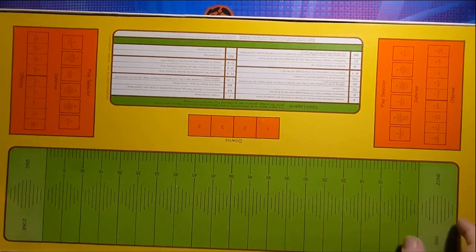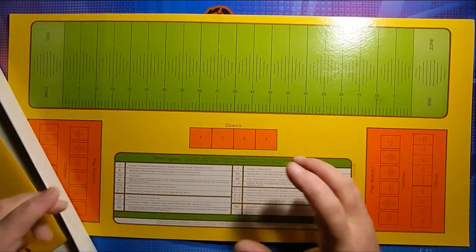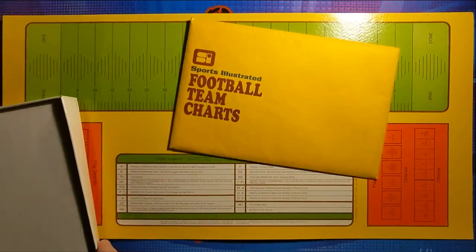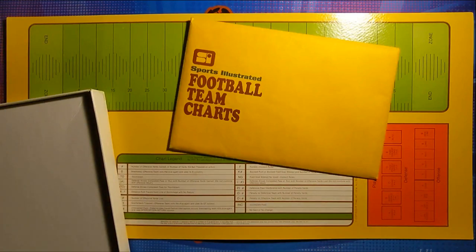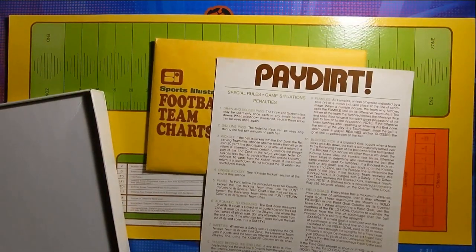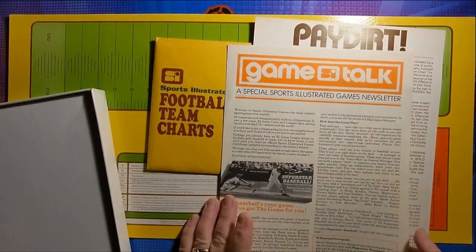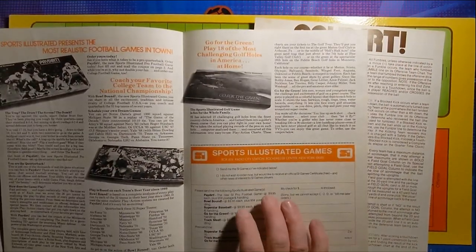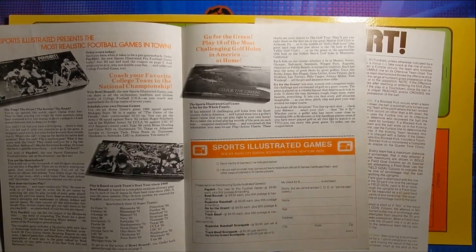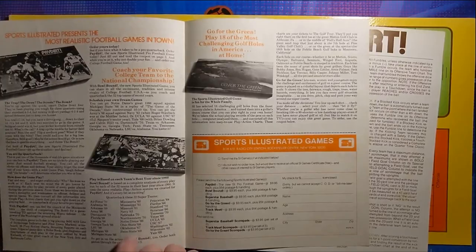So here's what we got: the playing field — and it's not the one with the Sports Illustrated plastic football grid. We've got our football team charts. Now I know this game is not down to the player level, and I do know that is a deal-breaker for some, but not for me — I'm more of a casual gamer. We also get original special rules and an original Game Talk newsletter inside where you can order Pay Dirt, Bowl Bound (the college football version), Superstar Baseball, Go for the Green, and Track Meet score pads.